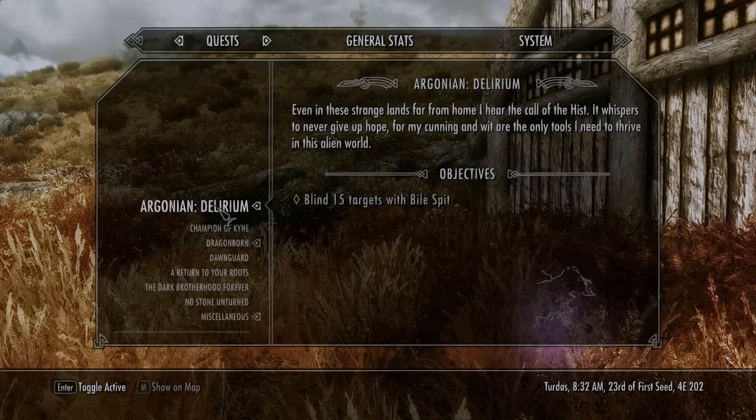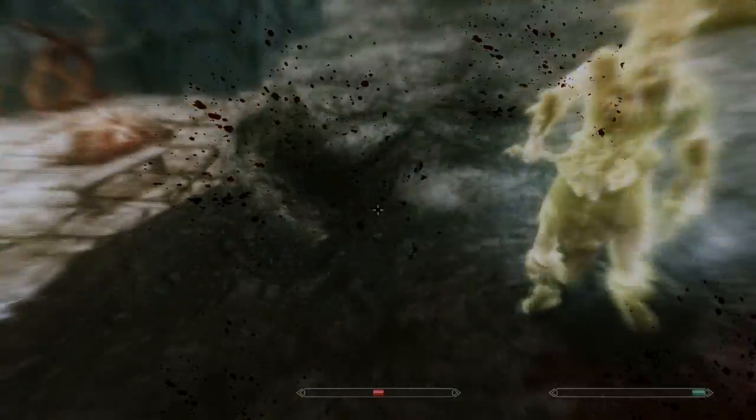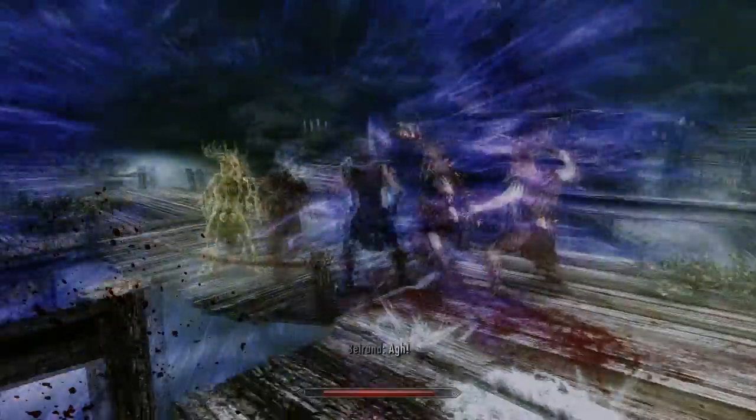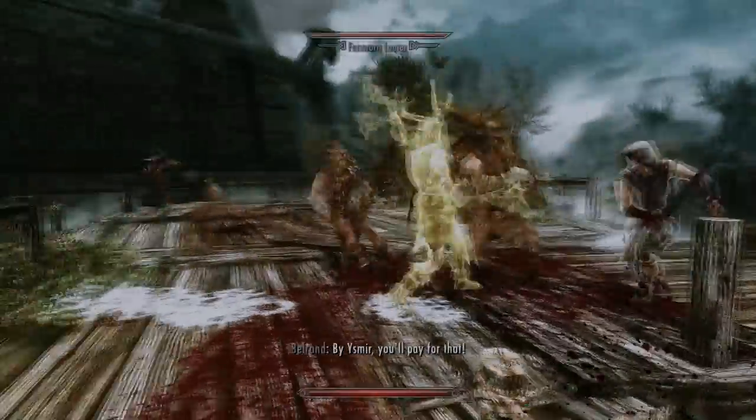Quests usually involve one of your racial powers; they are not very hard but take some time to complete. Another great feature is that these new powers are also used by NPCs, making combat even more diverse and fun.